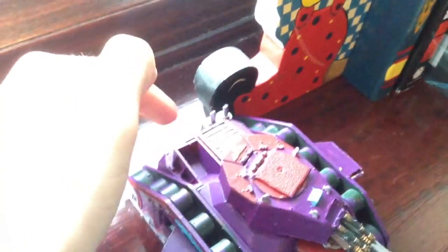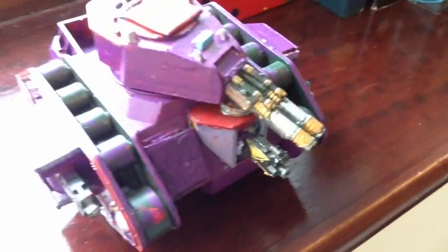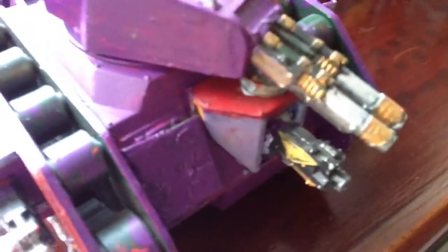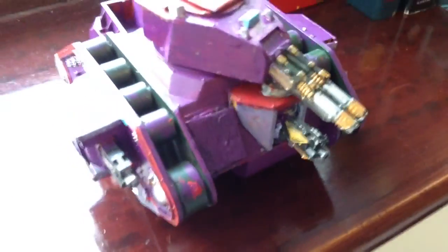Vehicles — this is a Leman Russ. A Leman Russ, for those of you who don't know what the Imperial Guard do, is the mainstay battle tank. Strong front armour, decent side armour, but not so strong in the back — depends on the model. This one is built as a Leman Russ Exterminator, which has two autocannons with heavy bolter side sponsors. This is the most basic build. It costs 150 points, which isn't bad.